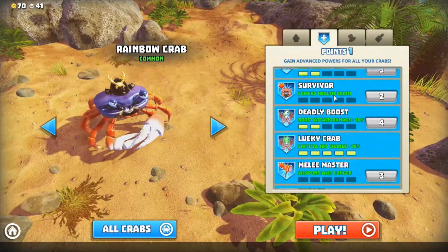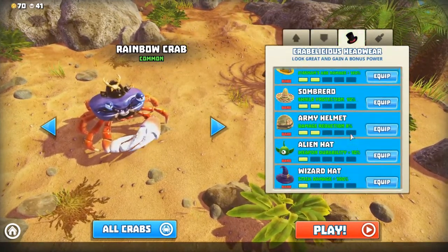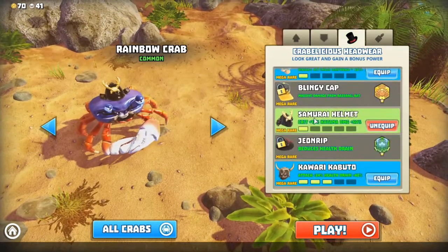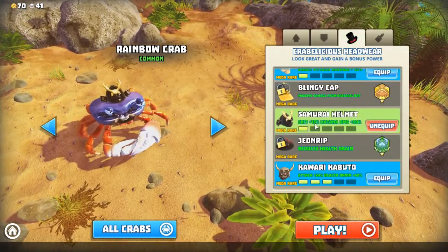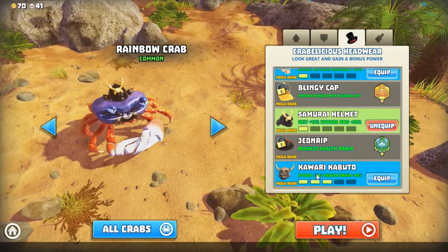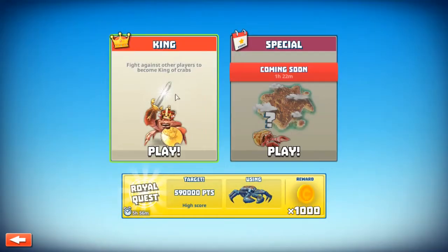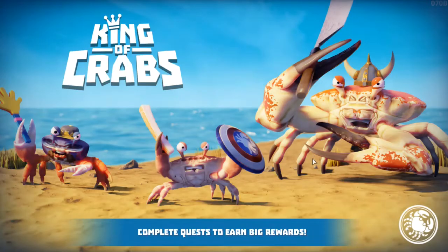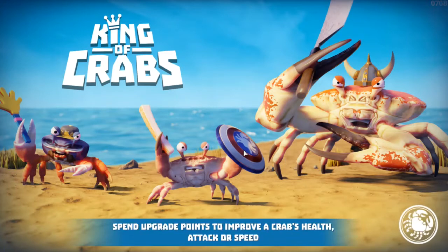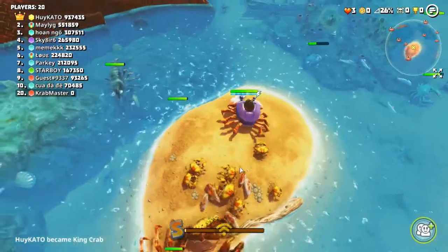The rainbow crab emits a goo that stops enemies in their tracks. It's the same goo that toxic waste dumps emit - same damage over time - but do not confuse it with life drain, it is not the same. If you wear the kawari kabuto it doesn't give you the bonus for your ultimate. That's why I'm wearing the samurai helmet - it gives bonus to crit chance and bonus to katana damage.